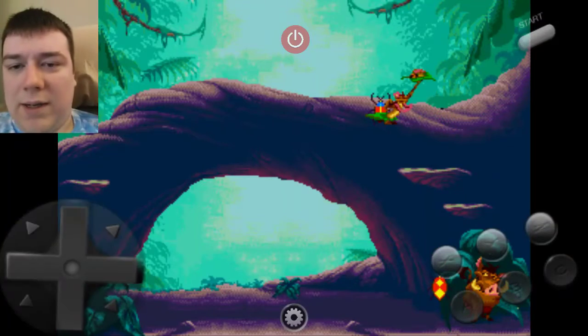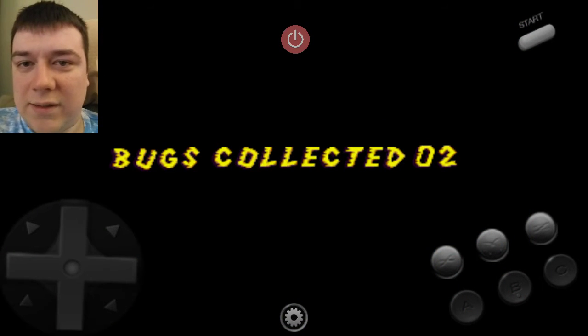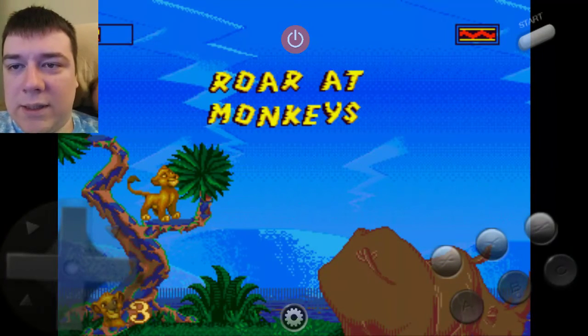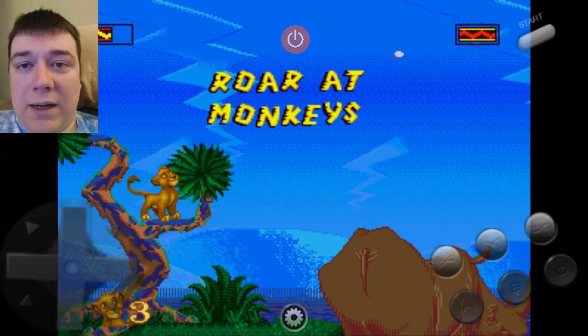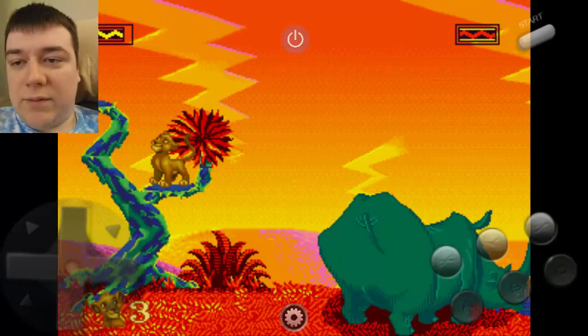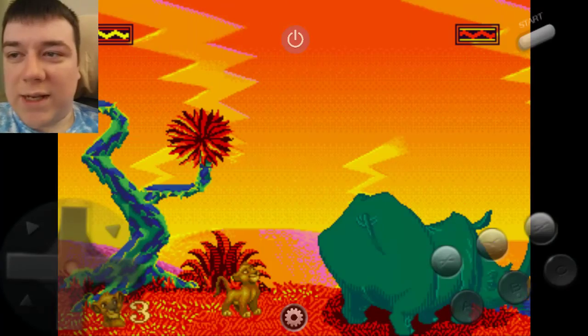I can't move — that's so frustrating, I need physical buttons. Alright, this is the second level — it says war with the monkeys. We'll come back to the first level, go ahead and practice that and show me how you do. See you guys!